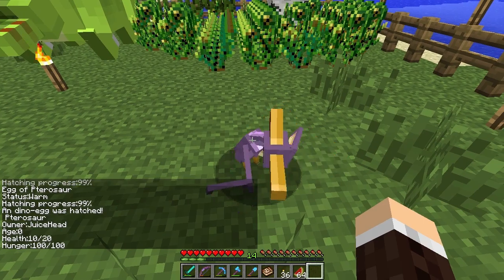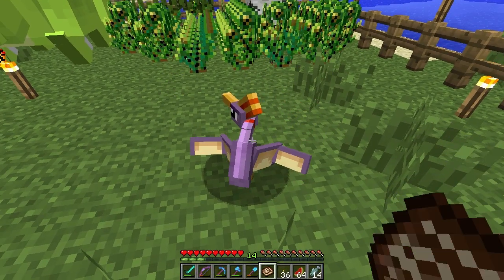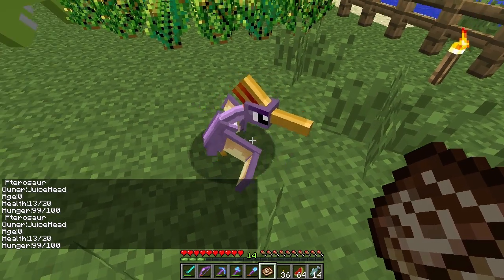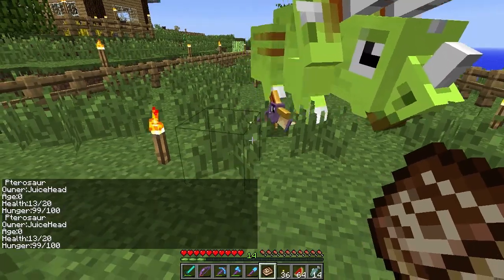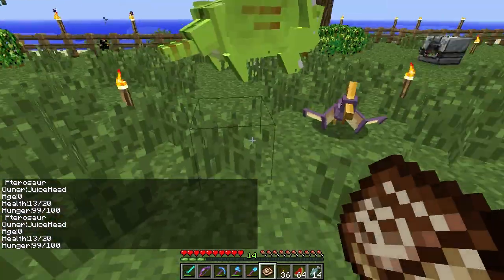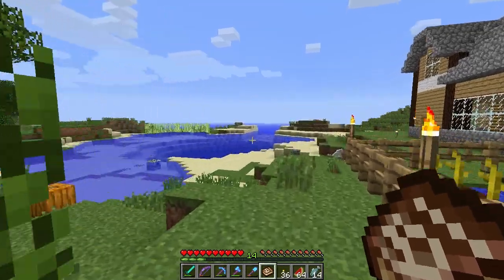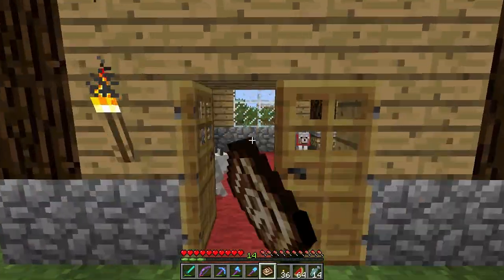It hatched! A dino egg has hatched. Aw, look at the little baby Petosaurus. I should probably look this up actually - I do have the Fossils and Archaeology thread open. Habits: carnivore, fish given. So you eat fish as well. Are you hungry? Oh no, you're not hungry at all. We just gotta watch you to make sure you don't fly away. Oh wait, you're following me. Oh Jesus, he just flew up there - that's actually kinda cool, he's flying a little!